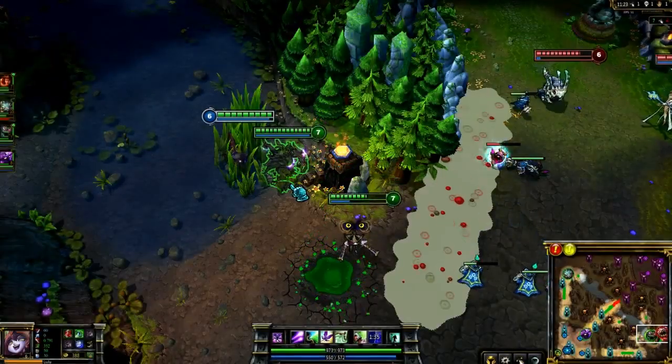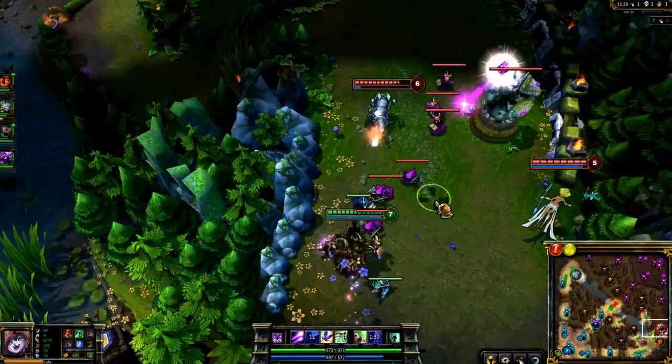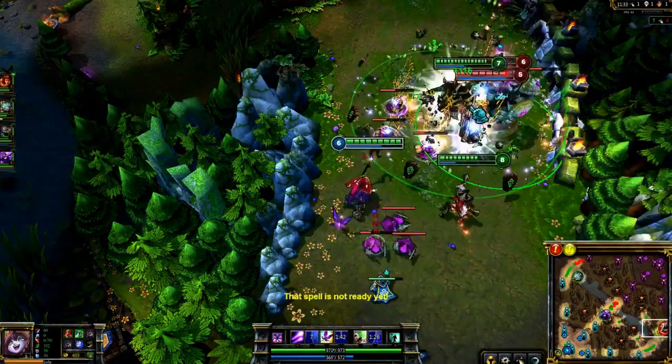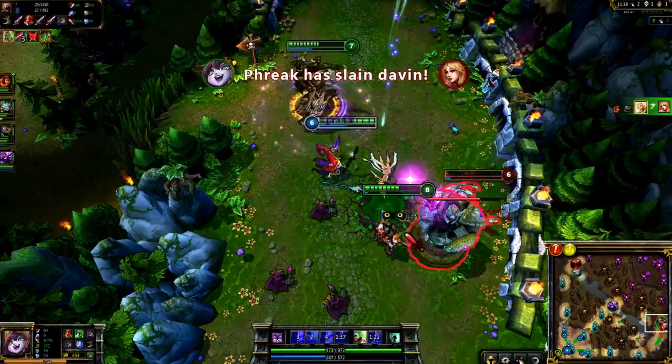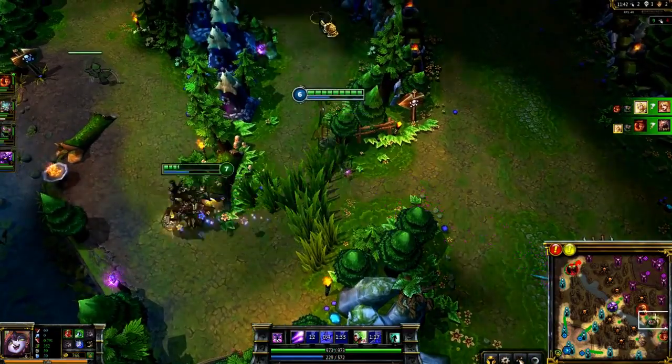Lulu assists ganks really well once she learns Wild Growth. Here Maokai comes in to gank, so I hit him with Whimsy. Once he gets into melee range, I cast Wild Growth to lock up our opponents with the knockback and slow. We fire into Janna and Kog'Maw, picking up two kills, while Maokai ends up tanking tons of punishment without dying, thanks to Wild Growth and Help Pix.